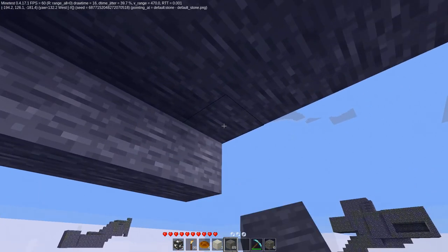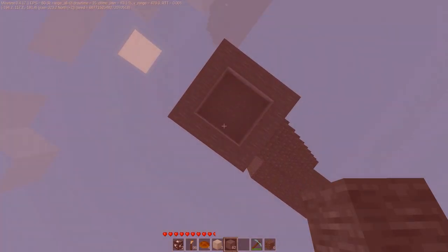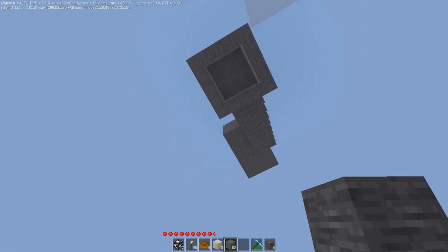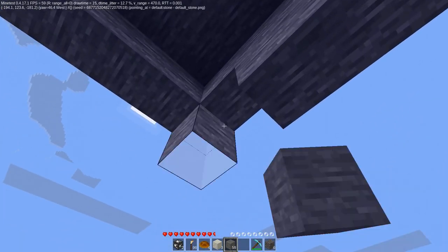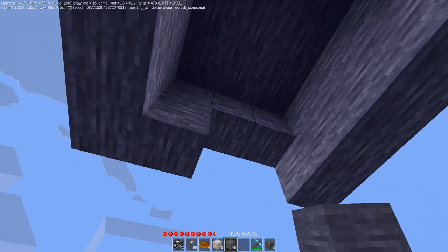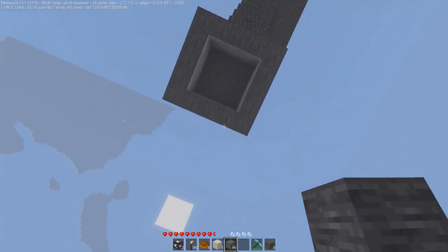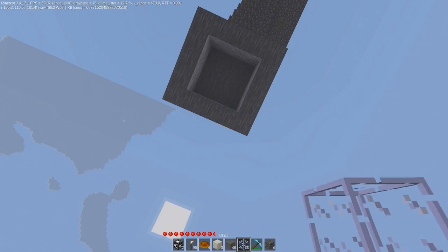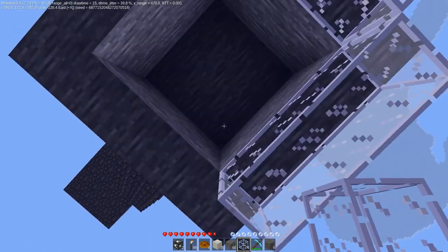Build some walls real quick. I'm gonna have to go down to get another breath of air. It's a good thing that we can hold our breath extremely long, because otherwise this would be near impossible. So we should go ahead and put some glass in here, because I think glass would keep light in here so we wouldn't have to worry quite so much about torches. I'm gonna go ahead and grab some glass — ten of those, though ten won't actually be enough. But it will be enough to give us some light.